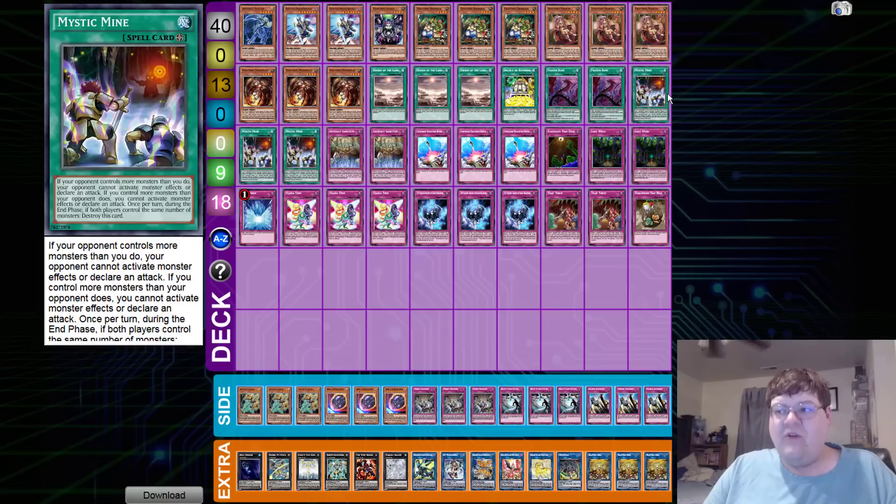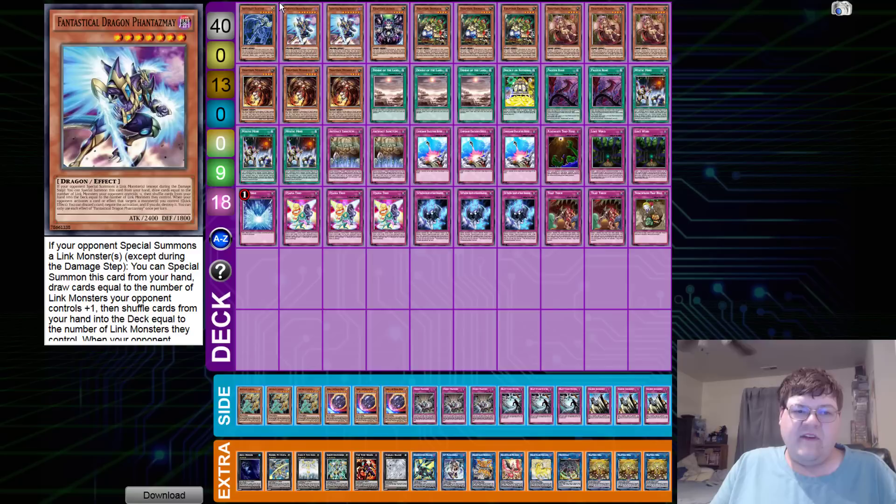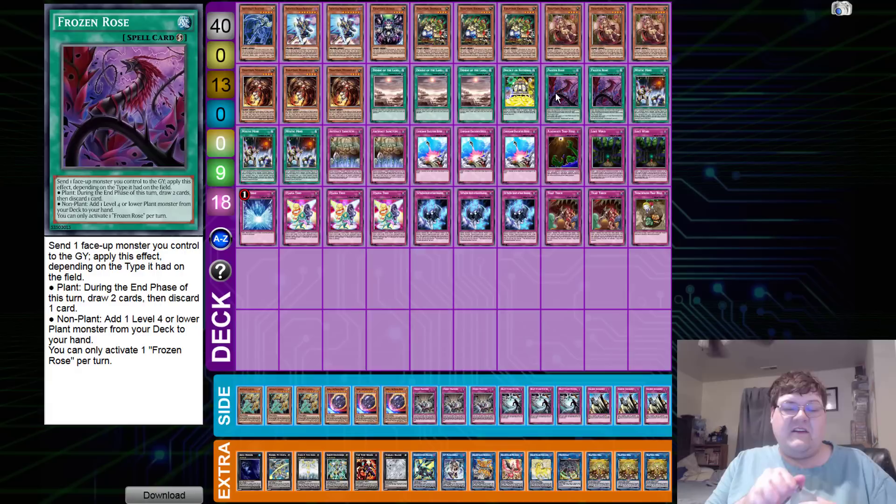I'm kind of surprised we didn't see use of the Trap Tricks link monster or any XYZ. The side deck has triple Ash Blossom, triple Nibiru, triple Evenly Matched, triple Heavy Storm Duster, and triple Solemn Judgment wrapping up Team Bortles' list. I know people will say 'oh it's Mystic Mine, that's degenerate' - but it's Trap Tricks guys, the deck actually gets to do something. The ratios feel a little weird but what room do you have? Congratulations Team Bortles.